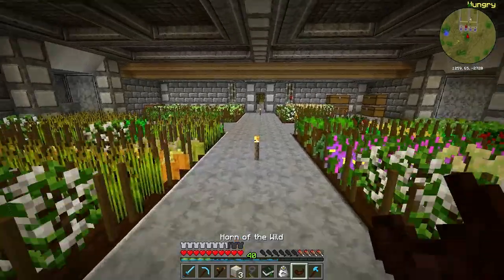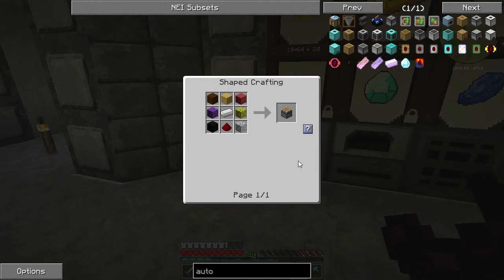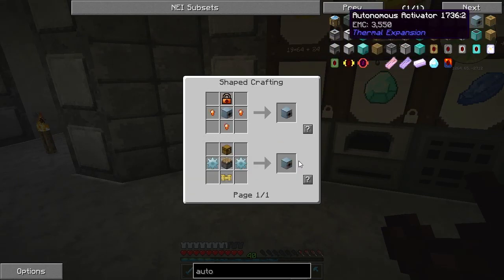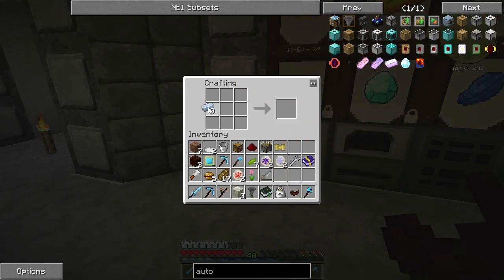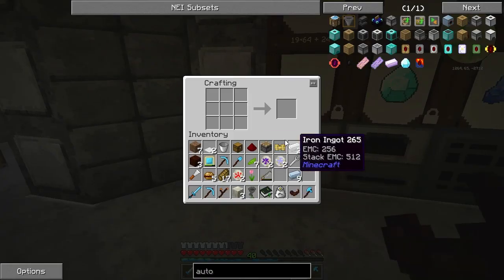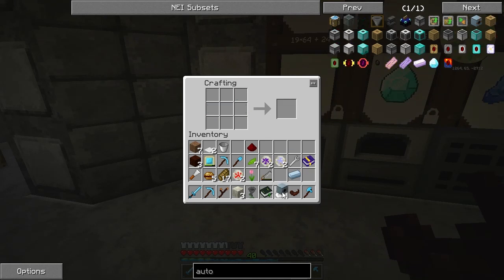So we need this item to be automated somehow. I think we'll make an Auto Activator. We should have everything we need now. First of all let's make the Piston and then we can make the rest. The recipe goes a bit funny - that goes there, that goes there. We needed the gears - I need two more bits of iron: one, two, three, four. There's two gears. And finally we have our item. All done, perfect.